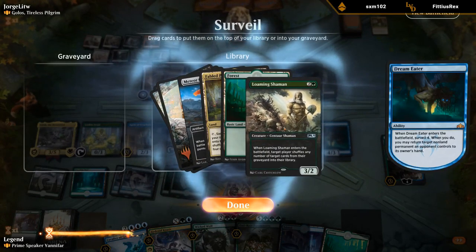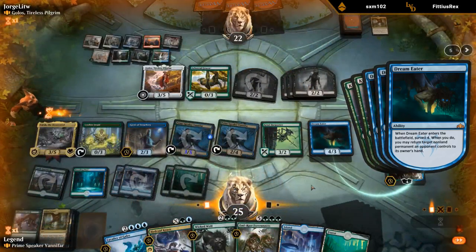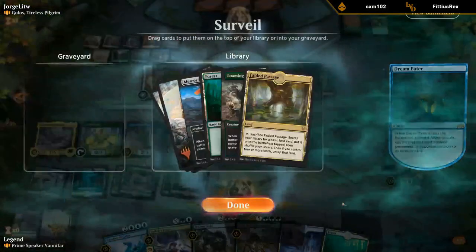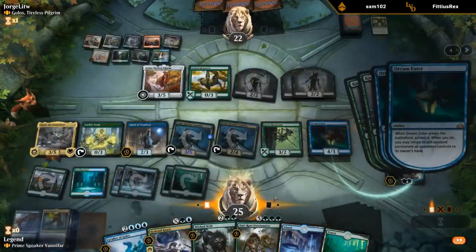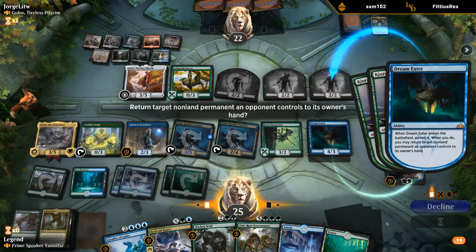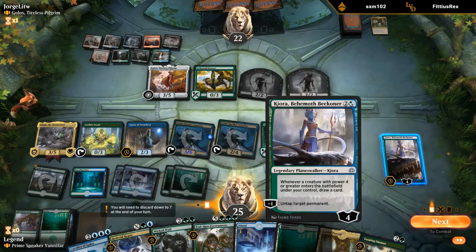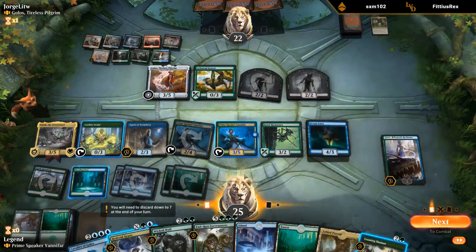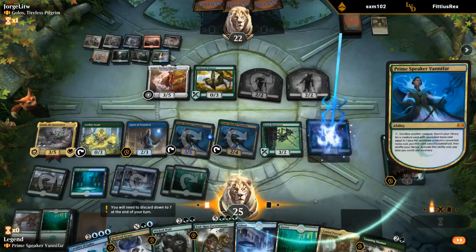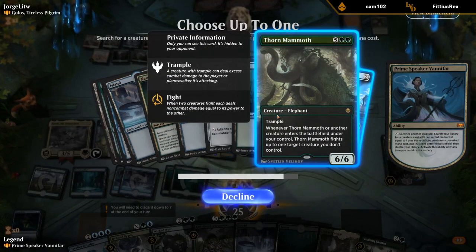Draw Loaming Shaman and Fabled Passage with the two Kiora triggers. Bounce some zombies. I don't want to risk milling over the Meteor Golem. Untap Vanifar again, sack my Dream Eater, and Thorn Mammoth is probably better than Golem for now.